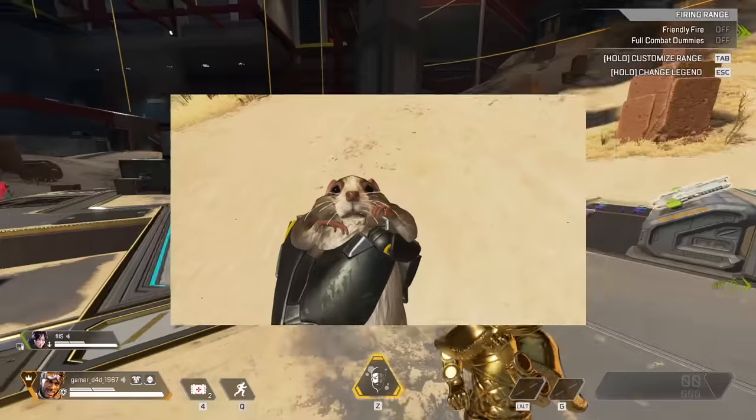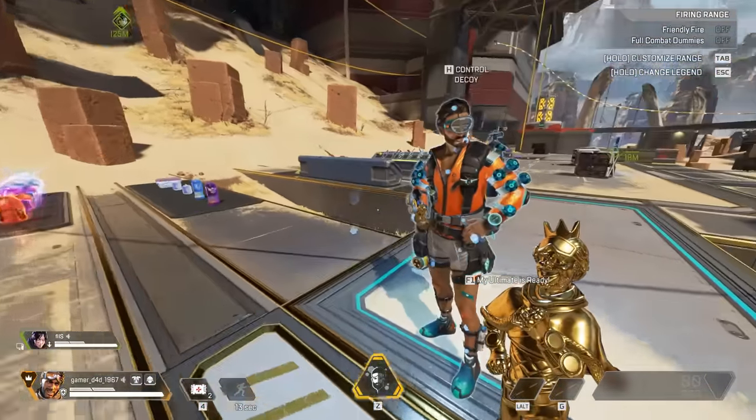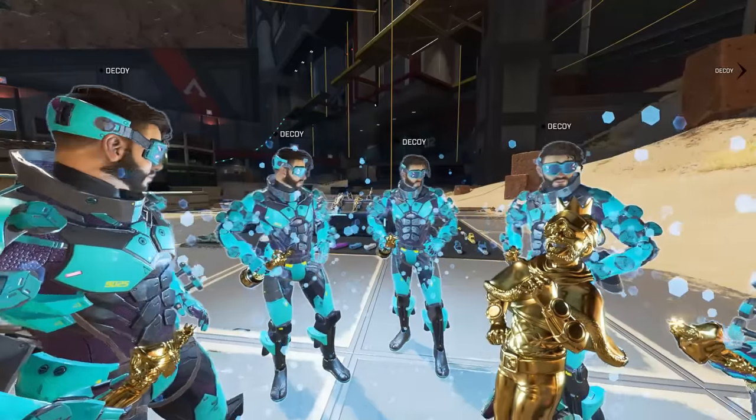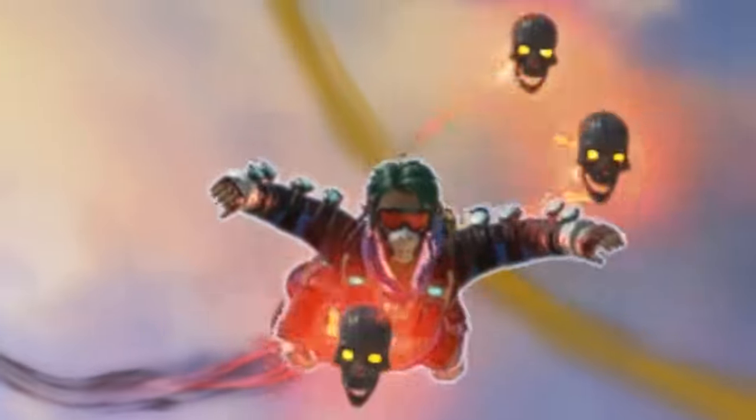Another thing about heirlooms: whenever you're holding Mirage's heirloom as Mirage, it forces his goggles to go down. So you can get skins that look really unique because not many people are used to the goggles being like this. Also, when he's skydiving, the goggles also go down.